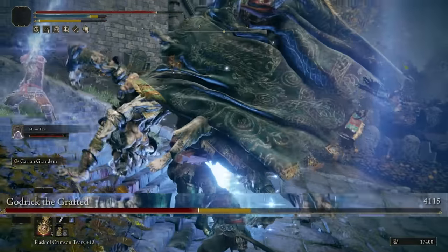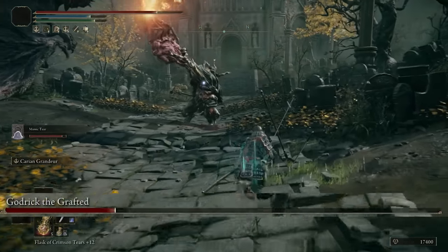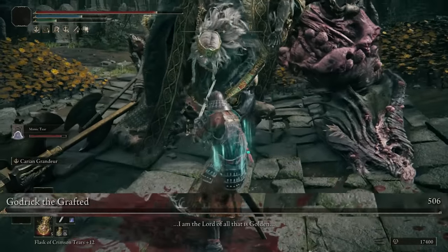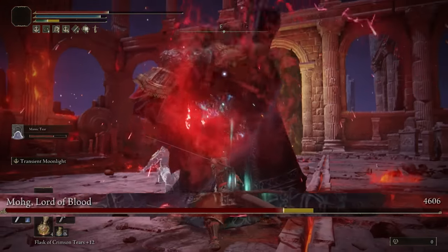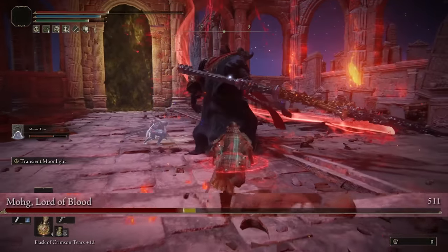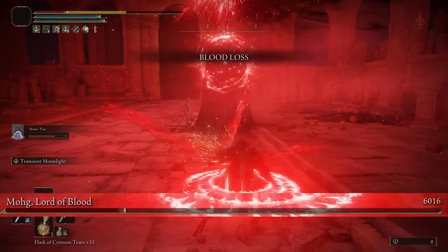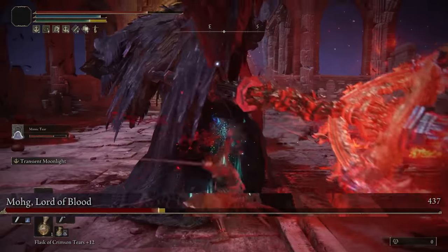So you've got two katanas — the Moon Veil for weaker to strong enemies, and the Uchigatana for bosses. You can also use the Moon Veil on bosses to take advantage of its ranged attacks, but the Uchigatana special is more fun and satisfying. You can switch back and forth between them like a samurai — one at a time — since both do great basic attack damage, or dual wield both for more damage like an absolute machine, though you'll lose that cool swift samurai look.